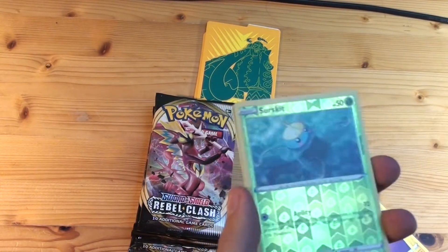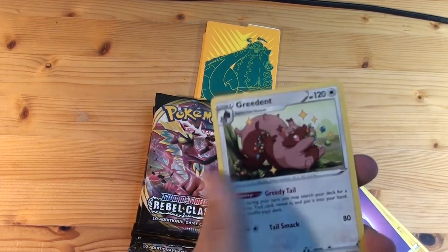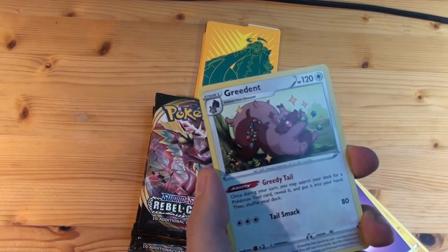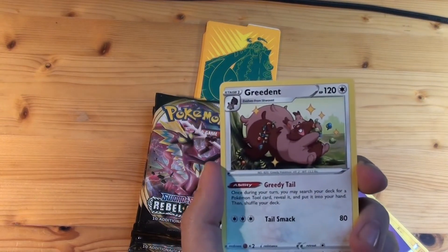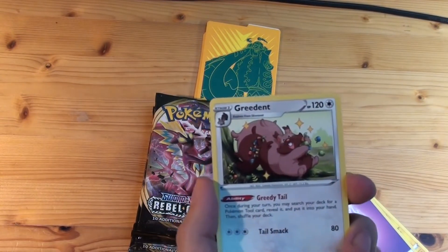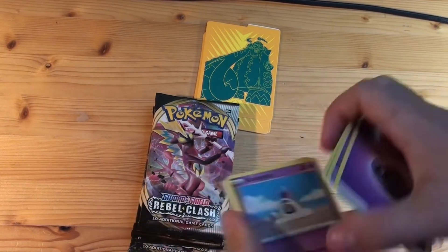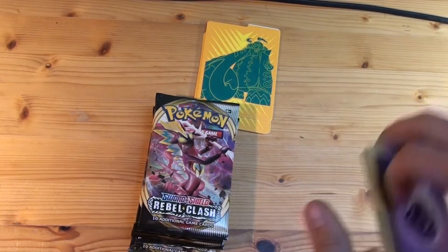Search Kit — this Apprix. Once during your turn you may search your deck for a Pokemon token, reveal it and put it into your hand. Okay, so it's not that useless, but it's an ugly Pokemon. Let's get the next pack.